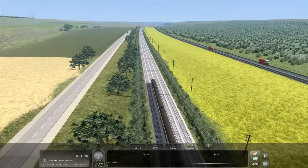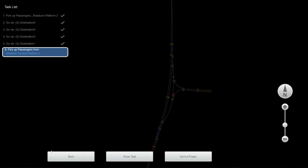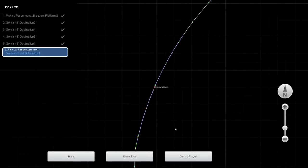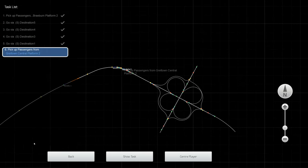We've got the motorway on the right, so I guess there is a main motorway that goes through the centre of the map and the train track just sort of shadows it. Anyway, we're getting close now, and there's a really cool-looking cloverleaf railway junction.